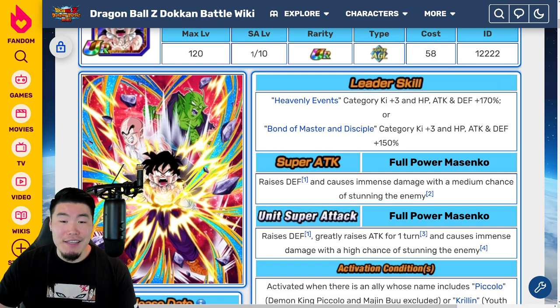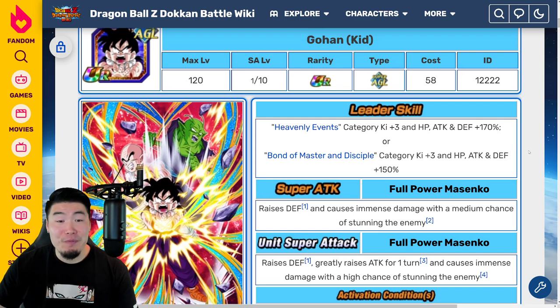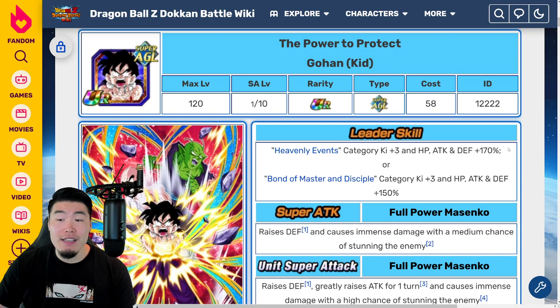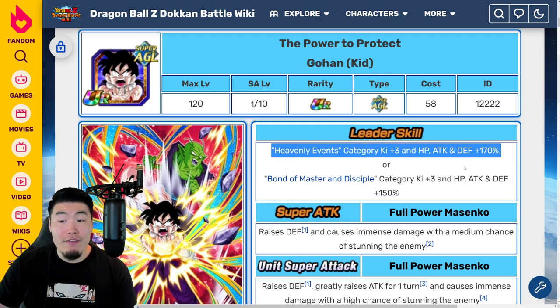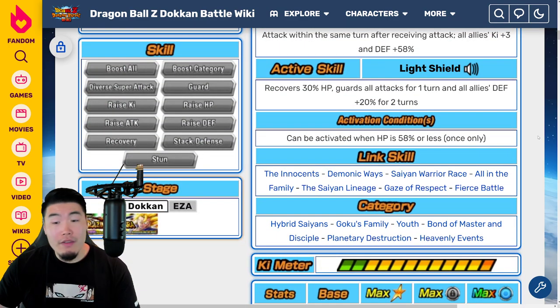I also forgot to mention that he raises defense with every super, right? So he stacks defense every single turn. He's really, really tanky — stupidly tanky — especially in those longer events. That's the Gohan for you there. His leader skill, especially Heavenly Events, which is the new category he brings into the game, is not great. So it's not like you should really summon for him for his leader skill alone — you don't need him for a leader skill. Overall I do really like him, but some people might be turned off by the damage numbers.